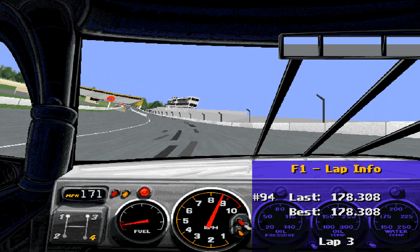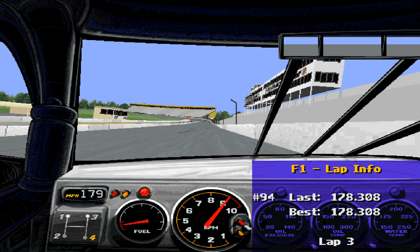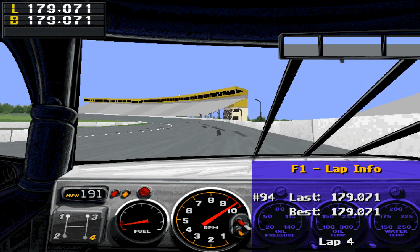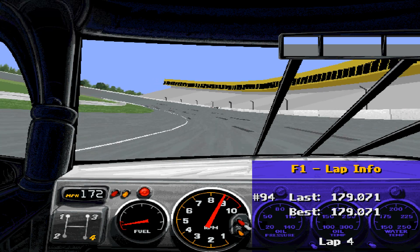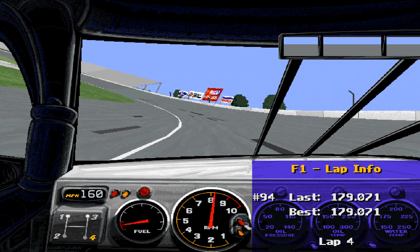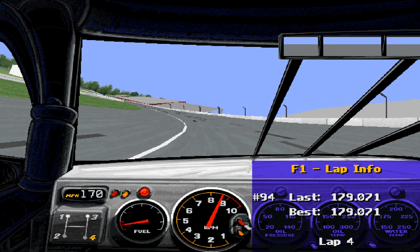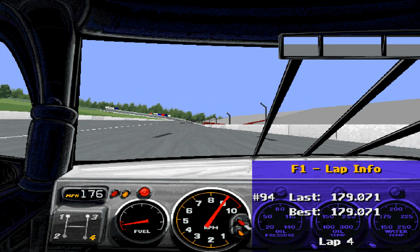The setup is admittedly nice and stable. We put down a 178.3 for our opening lap. Tires are a bit warmer now and we're going to come across the line at 179 flat. The guy's got 70 degrees of wing angle in it, though I really don't like how it's pretty much hitting the rev limiter all the way around the track at 9,500 RPM. These things tend to explode when you do that for too long.